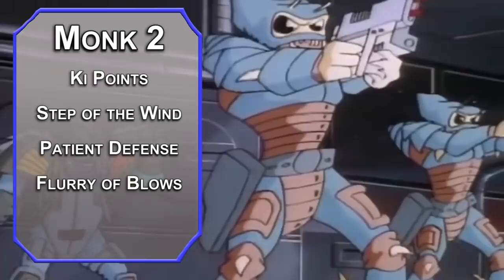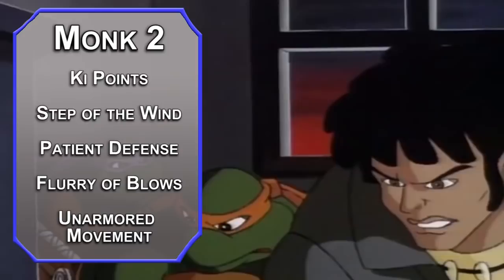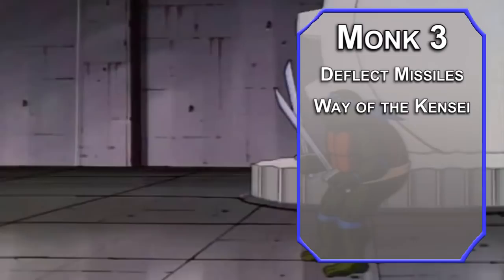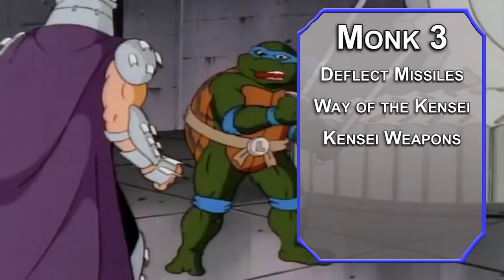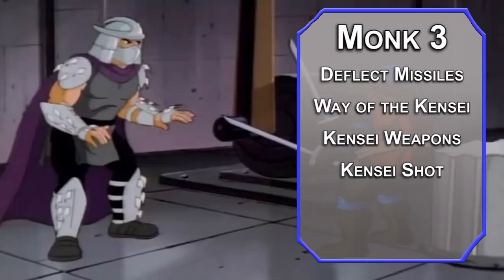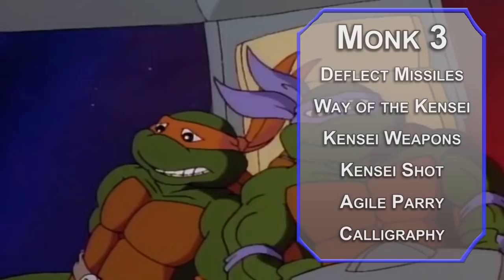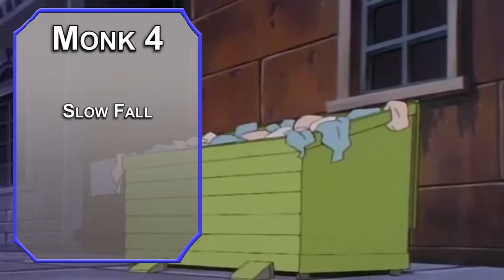Third-level Monk is what we're here for. You get Deflect Missiles, letting you reduce damage from ranged attacks by 1d10 plus your Dexterity modifier and Monk level. If this reduces it to zero, you can throw it back as a Monk weapon as a bonus action. You can also choose a Monastic Tradition. The Way of the Kensei lets you designate some weapons as Kensei weapons. For your ranged weapon, make some darts and a shuriken, or use a bow — up to you. It lets you make a Kensei Shot with a ki point and a bonus action, adding 1d4 damage to ranged attacks. If you're holding a melee Kensei weapon, you can Agile Parry, adding 2 to your AC after making an unarmed strike as part of your turn. You also get the Calligraphy skill — yay! Fourth-level Monks get Slow Fall, reducing fall damage by 5 times your Monk level as a reaction. You also get an Ability Score Improvement — pump up your Dexterity for AC, attack, and damage rolls. That wraps up Monk; we'll go back to Fighter now.